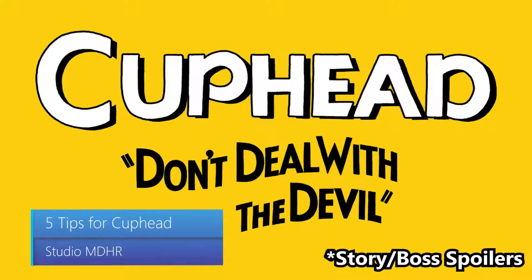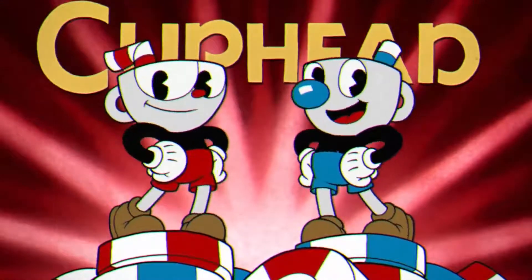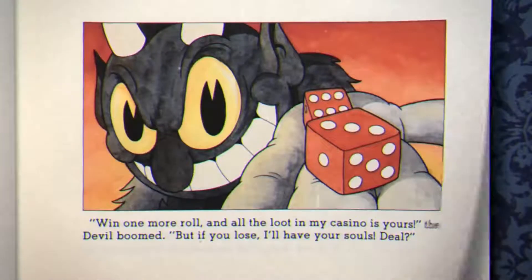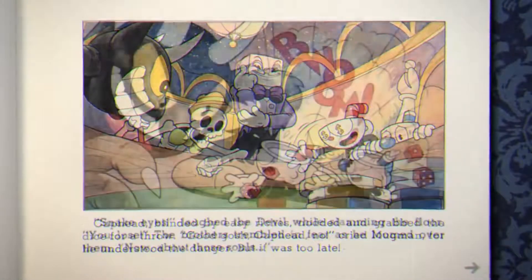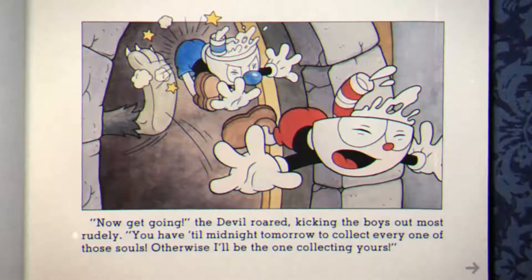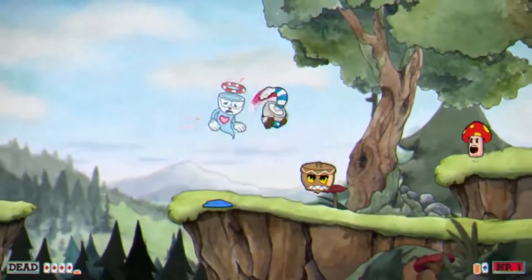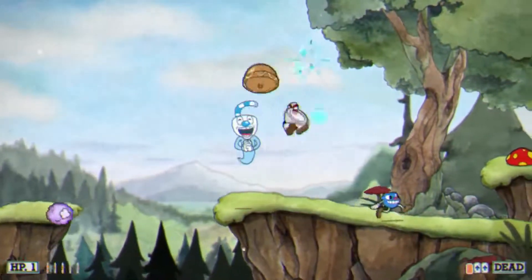Five tips for Cuphead. Cuphead and Mugman have finally made their way to a television near you. These two mischief makers were high on their luck at the local casino when they were made an offer they couldn't refuse. Talking to strangers typically leads to trouble, but Cuphead and Mugman disobeyed their elders and lost a bet with the devil himself. Now these two are on an adventure to pay off their debts. If you've been waiting for the next Contra-like classic, look no further. Here are five tips to keep this arcade shooter from getting the best of you.